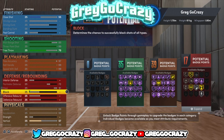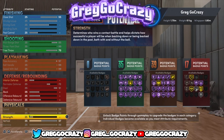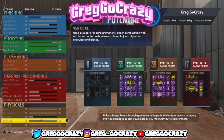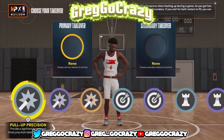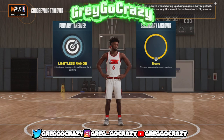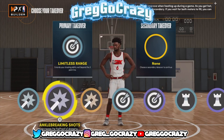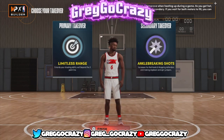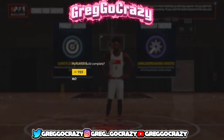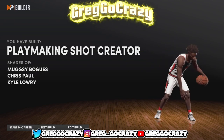I recommend you make this build. You're gonna be kind of nice if you get right — but you're not gonna be automatic right away because you still need to learn the gameplay and how the game moves. This build ends out with zero finishing, 35 playmaking, and 17 defensive. It's very nice. I gave him limitless range for his takeover, and limitless range does wonders in this game. Once complete, the build title comes out as a Playmaking Shot Creator.